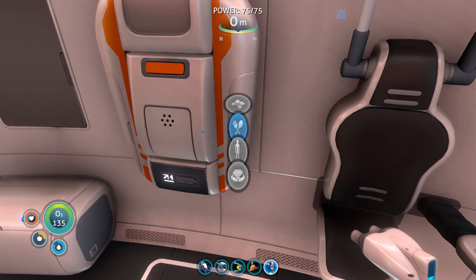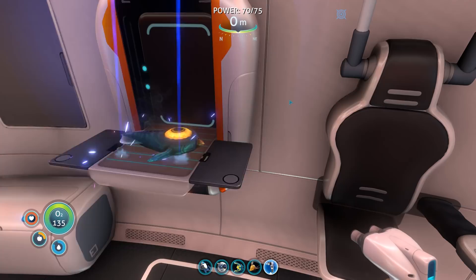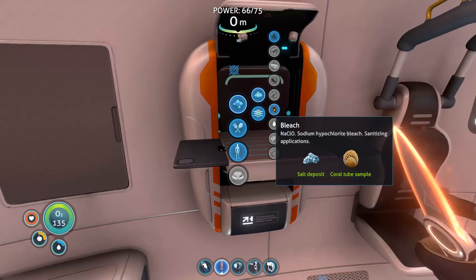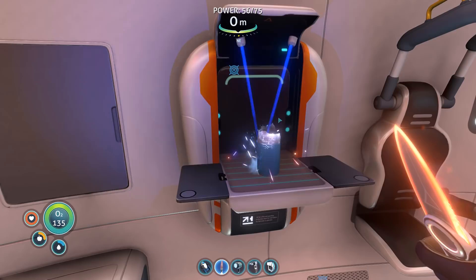There are better fishes out there, but because they are slightly rarer, you might want to get an alien containment so you can breed them instead of just catching them. Once you have a knife, you can get tube coral by hitting them and combining it with salt to get bleach for disinfected water, which is three times better than the filtered water you get from bladder fish. Note that cooked fish will rot over time in your inventory, but uncooked fish seems to stay fresh even if you keep it in the locker.